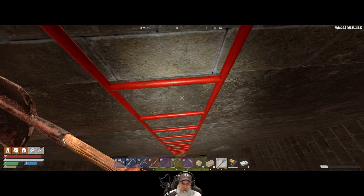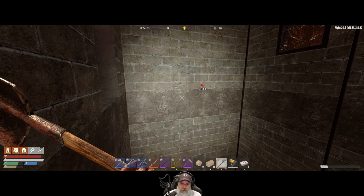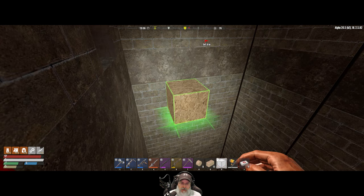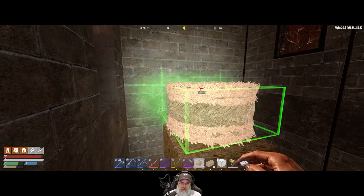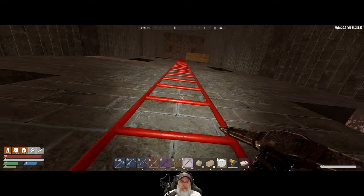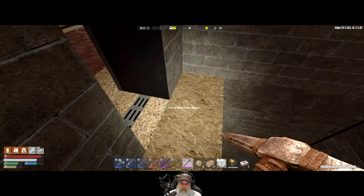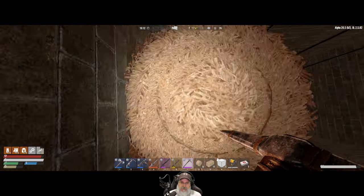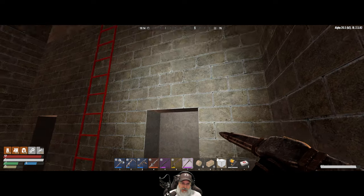I think it was this story because I remember that ladder piece being there. What we're going to have to do is test the drop level. Let's put in a couple of frames here and then we should be able to put that on top. So again, what we're doing here is testing to see how far we can drop without taking damage. Here we go - we can drop that far down without taking damage. That's one, two, three, four stories down.